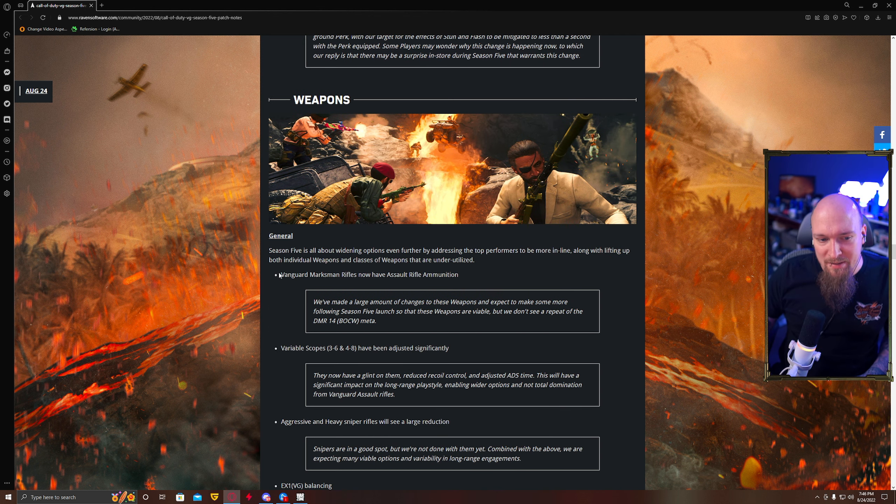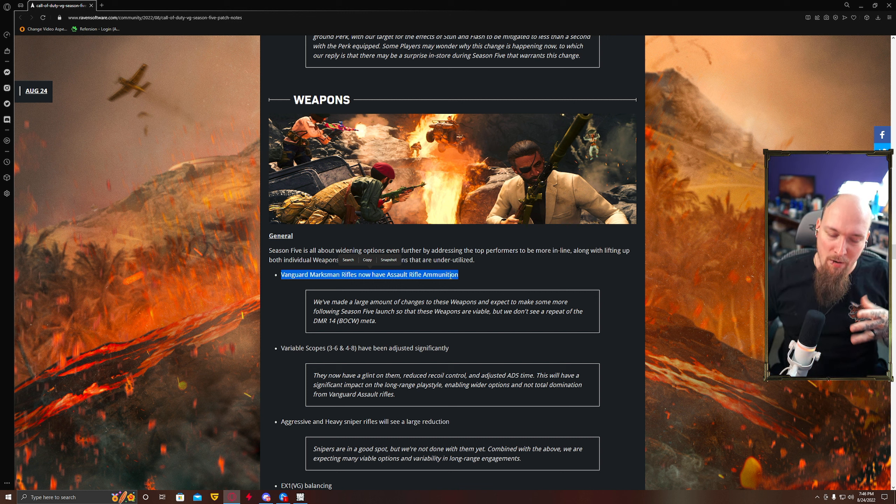One of the biggest things — and I think the largest takeaway — is that Vanguard Marksman Rifles now take assault rifle ammunition. If you've heard me complain about them multiple times saying their viability is limited based on the ammo available to them, this has been changed. That's your M1 Garand, your G43, your M1 Garand Seltzblada, your SVT — they all take AR ammo now.